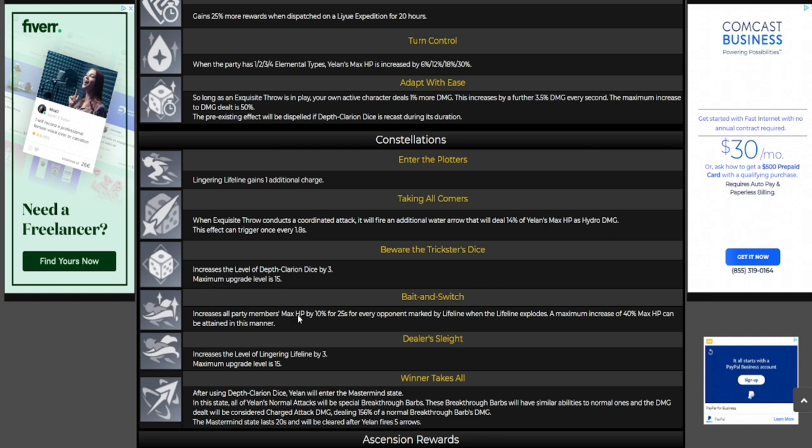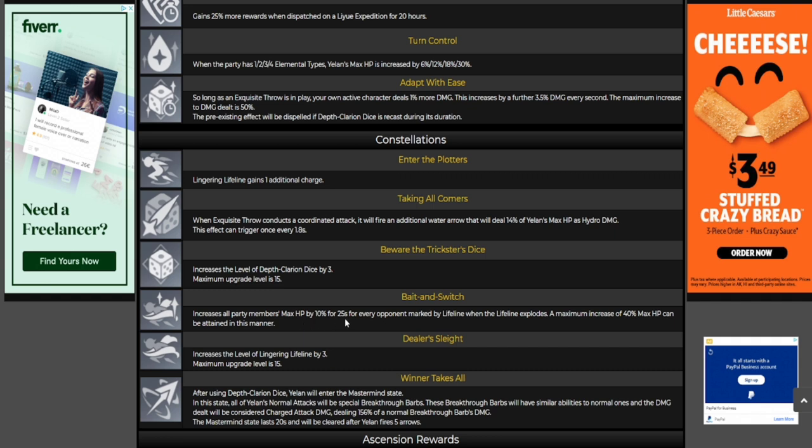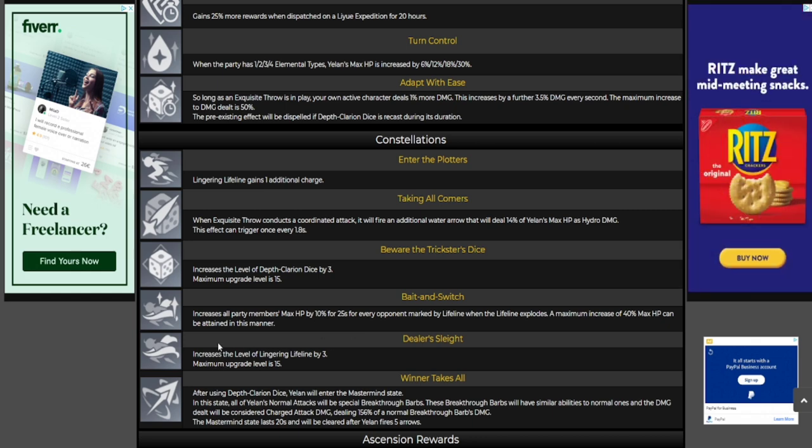C4 is kind of a throwaway in my opinion. It's not really important — the C4 for most five-star characters is always going to be a supporting type constellation. This one increases all party members' max HP by 10% for 25 seconds, and for every opponent marked by the lifeline when it explodes, a maximum increase of 40% max HP can be attained. It's nice — characters like Zhongli and Hu Tao can take advantage of this greatly, but it's not one you're necessarily focusing on. C5 increases the talent level for the elemental skill.